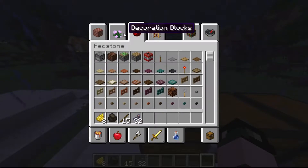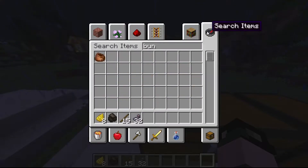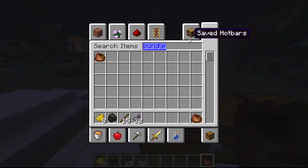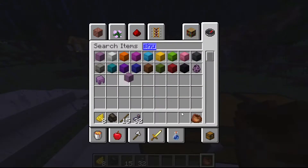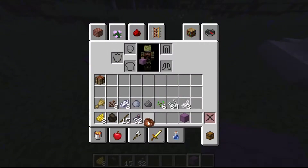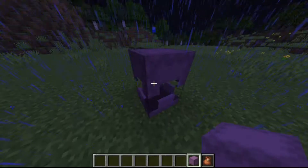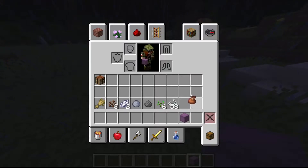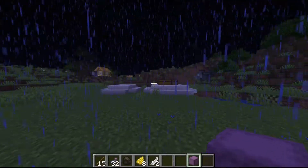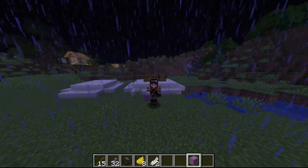I was questioning whether you can put a bundle in a shulker box, and the answer is yes. Can you put a full bundle in a shulker box? Yes, you can. Can you put a shulker box within a bundle? No, you cannot. So there are your answers if you had questions about that.